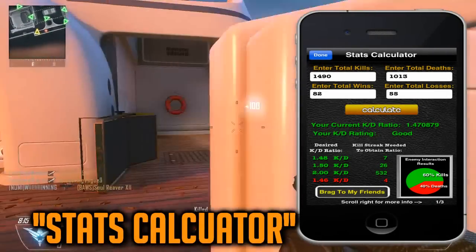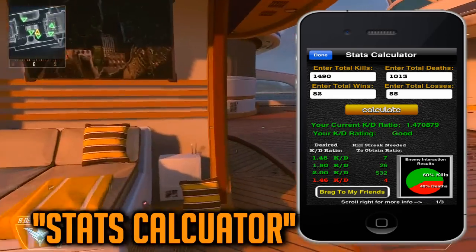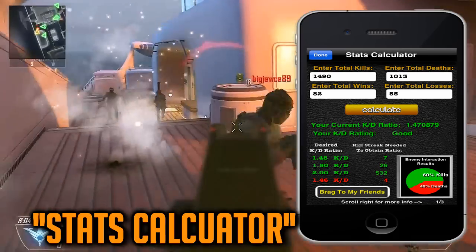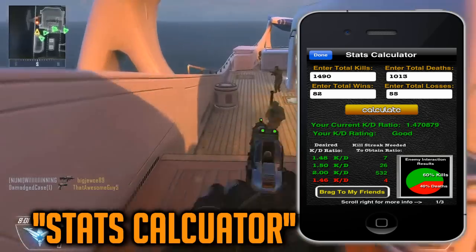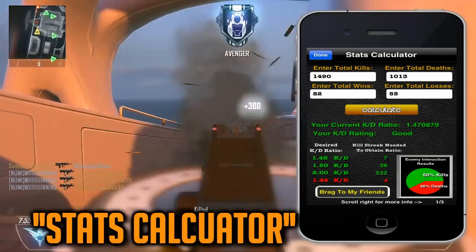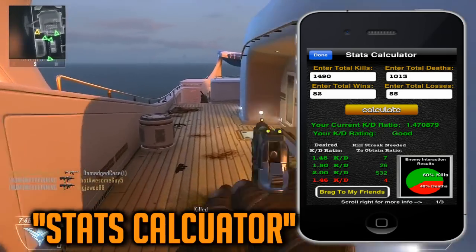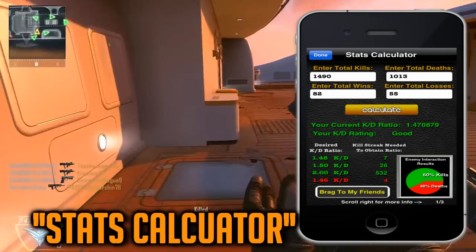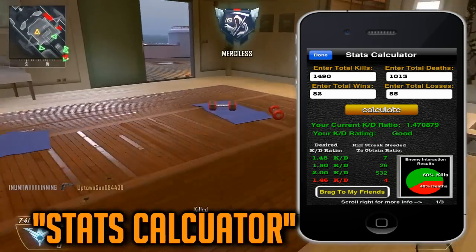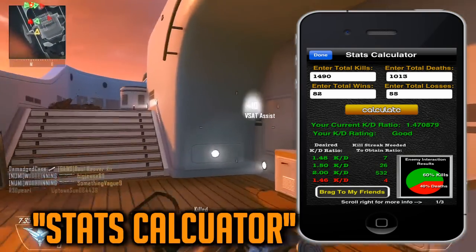This feature is called the stats calculator. It shows you your KD when you put in your kills and your deaths, which you can see on the leaderboards, but it also does some different stuff. The graph on the bottom right-hand corner is the enemy interaction results — it basically shows you how many times you win the gunfight when you run into an enemy. For this person, they ran into an enemy and 60% of the time they killed them and 40% of the time they died. It also shows your KD rating — good, great, bad, or terrible. For a 1.47 KD, it's a good KD.